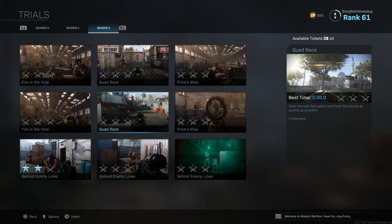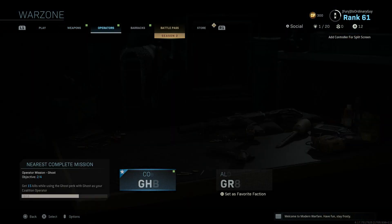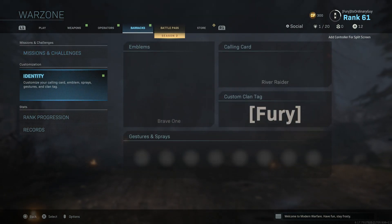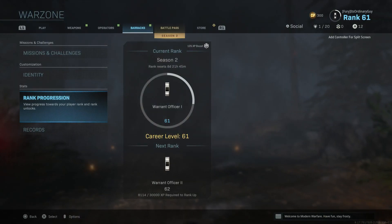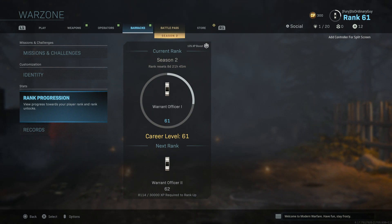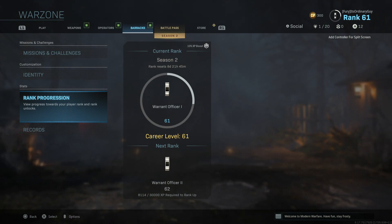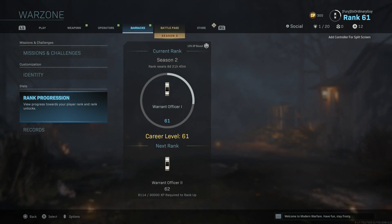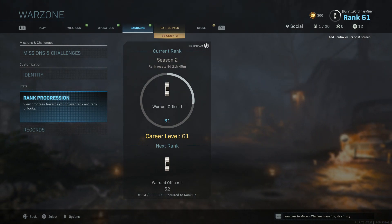Now how you actually unlock the trials tokens themselves to be able to do these activities and get all of this free experience is actually by gaining experience itself. So if we go over to Barracks here and we go down to Rank Progression — this is the easiest part. Essentially every rank that you get, you have the opportunity to get a trials token. So by ranking up a complete level, you get a trials token and a chance for 10,000 free experience.